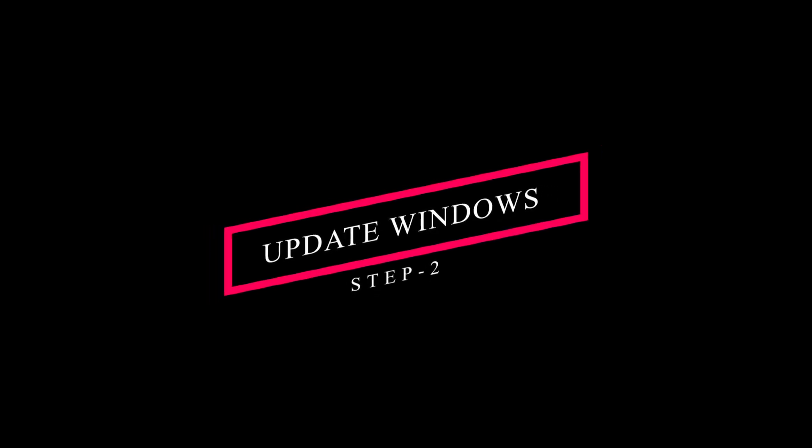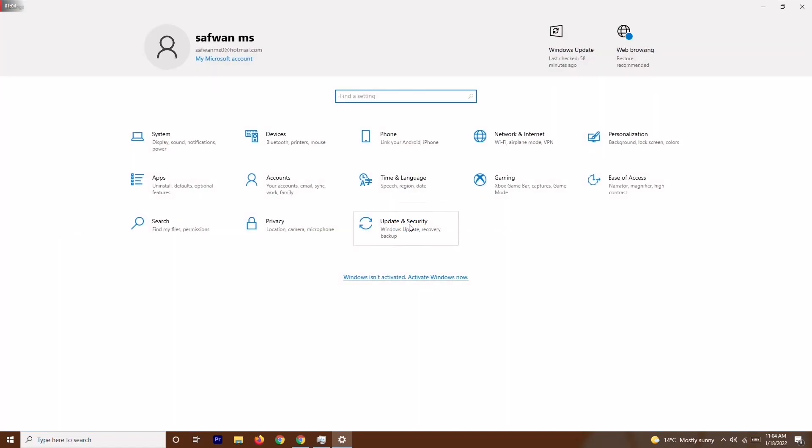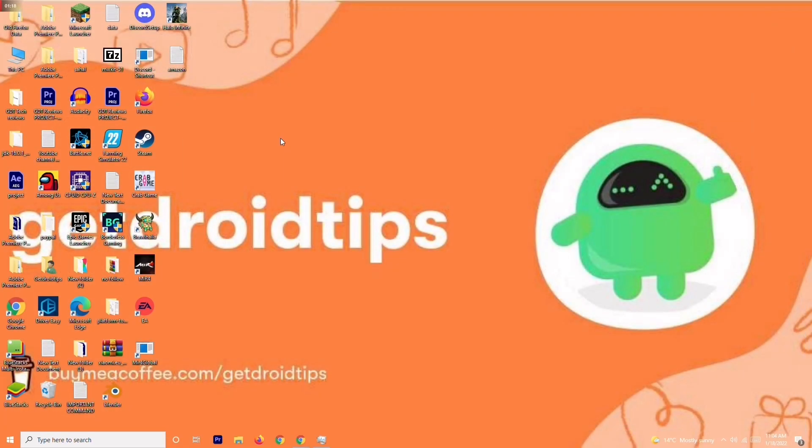If that step is not working, solution number two is to update your Windows. Go to Settings, then Update & Security, and check for any updates. If your Windows is already up to date, there's no issue there. Make sure your Windows is up to date and try to play the game again.